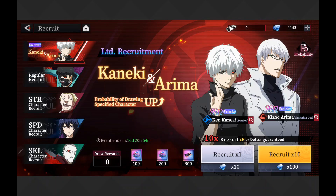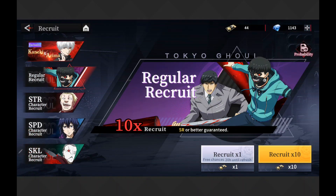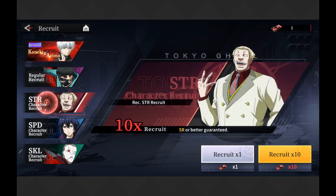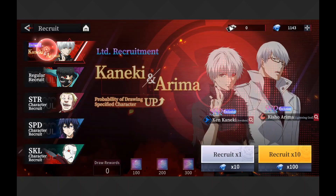Let's do some recruits. You've got a Limited Recruit and also your Regular Recruit broken into Strength, Speed, and Skill. I thought it was kind of interesting to break up areas by certain aspects of characters — so if you're in need of more speed characters, you have that option. I thought that was a nice little thing they put out there.